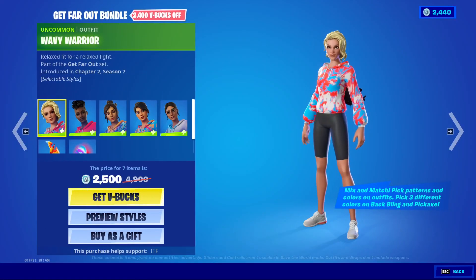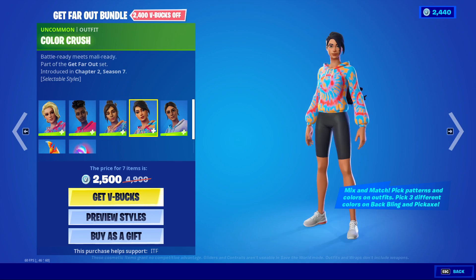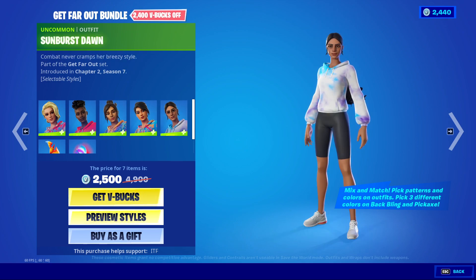Get Farah Bundle's back. Got Wavy Warrior, Dyed Breeze, Swirl Girl, Color Crush, and Sunburst Dawn. And all their styles are the same.